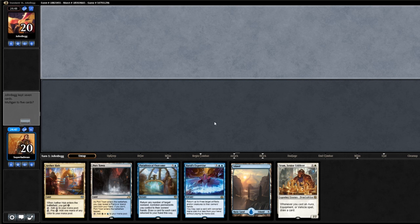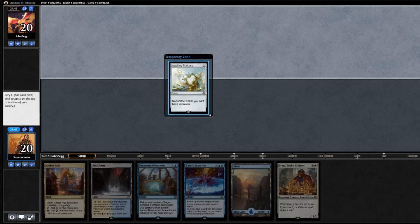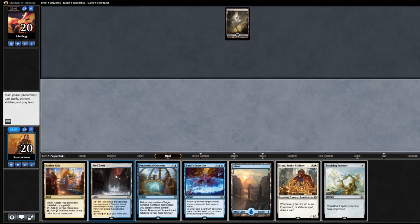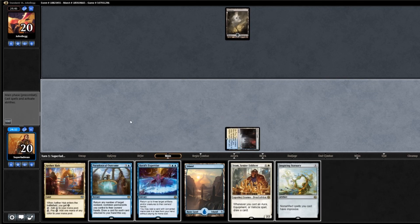This one's not the best hand in the world, but it has a Sram. And there's a Statuary — I love Statuary. Alright, we're going to stick that on top. We're not going to be doing much for quite some time, but hopefully our opponent leaves us alone for that brief moment. We're going to go Port Town, tap, and pass the turn.